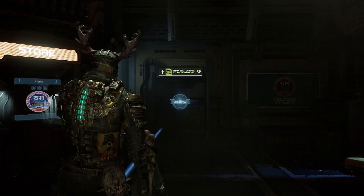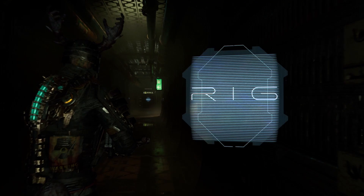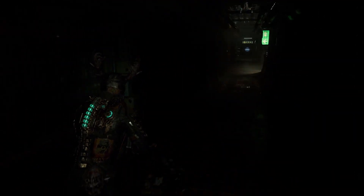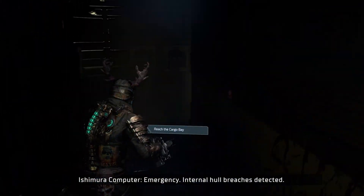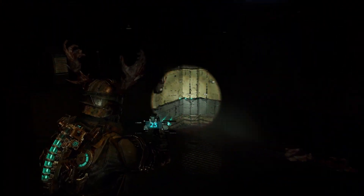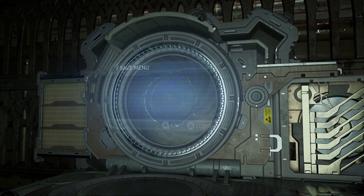Let's go this way to the tram station hall. Oh yeah, I forgot - we need to use the stasis pack, and we're good to go. Let's get this. What is waiting for me in the bathroom? Nothing. Alright, let's keep on keeping on.